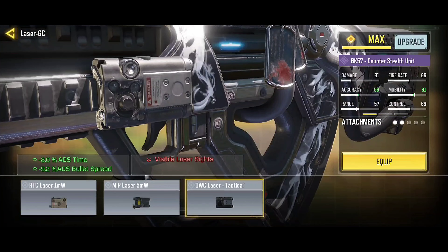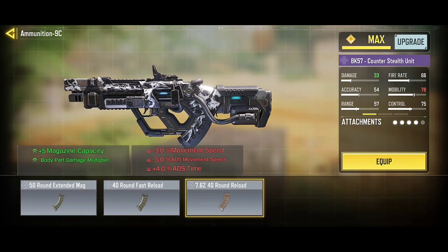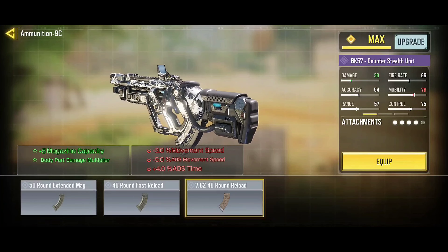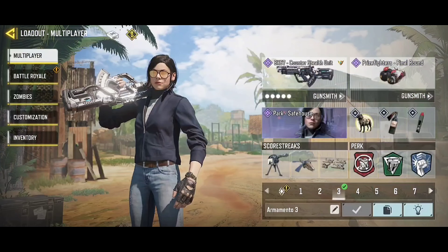Use the ALK Tactical Laser to improve aiming time and accuracy when aiming. Use Rubberized Cling Tape to decrease vertical recoil. Use 7.62x40 Shell Magazine to increase damage. This is the best gunsmith for BK57 from Season 5 of Call of Duty Mobile — you can copy it.